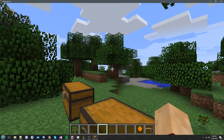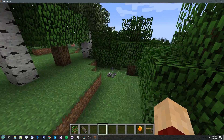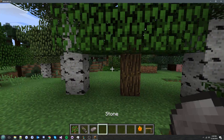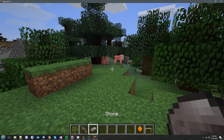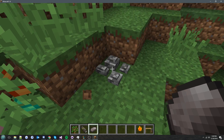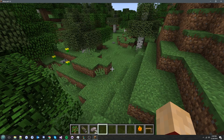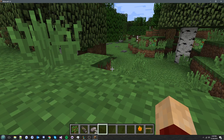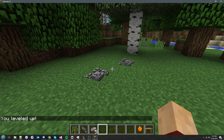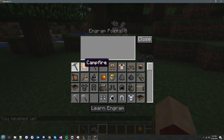Let's look for some rocks to pick up and see if we can level up. These are the rocks you can pick up — they spawn randomly in the world. You need to make sure your hand is empty to pick them up. If you pick up some rocks you can see here that I'm leveling up slowly, and you'll also get a message that you leveled up.